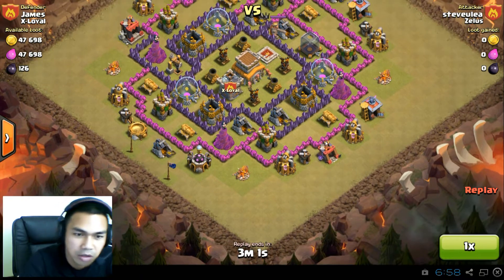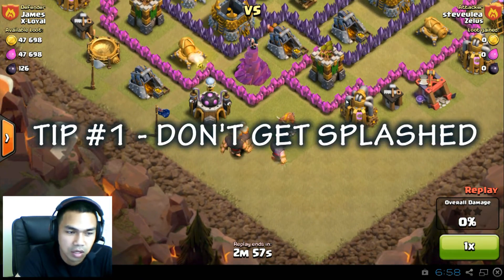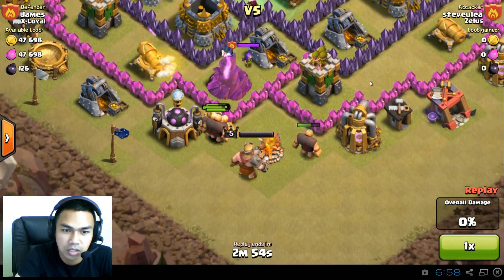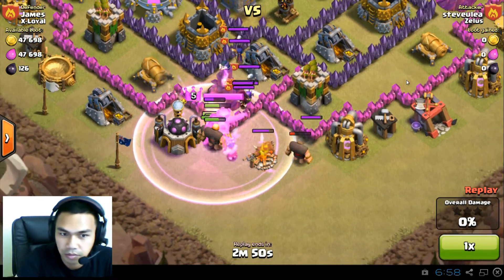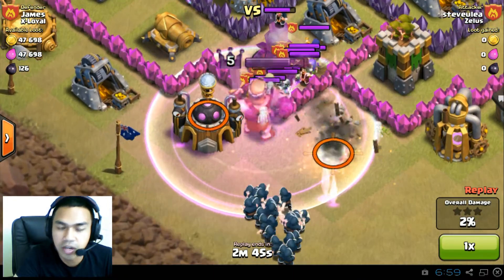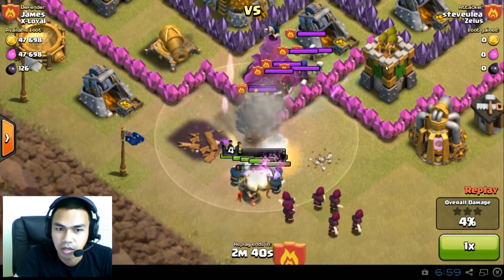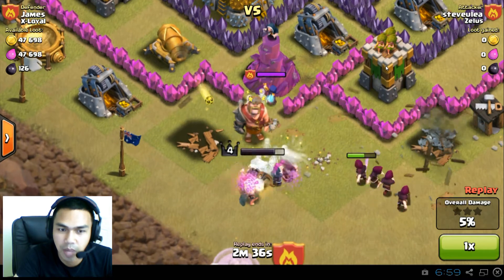Hey guys, welcome to 'How to Not Attack in Clash of Clans' part 1. Tip number 1: don't get splashed. Watch these group of giants face that wizard tower and get pummeled by the splash damage, followed by another group of wizards that face a similar fate. Giants are gone, here comes the wizards — BAM BAM BAM.